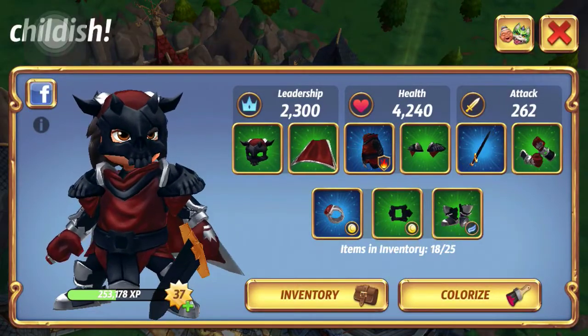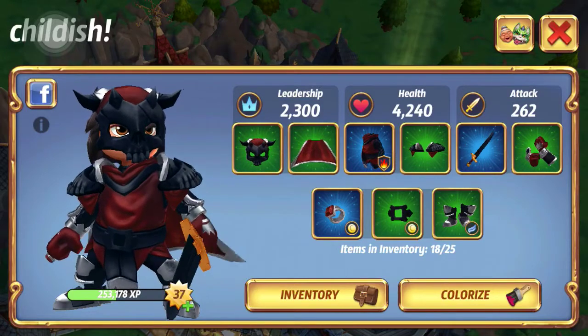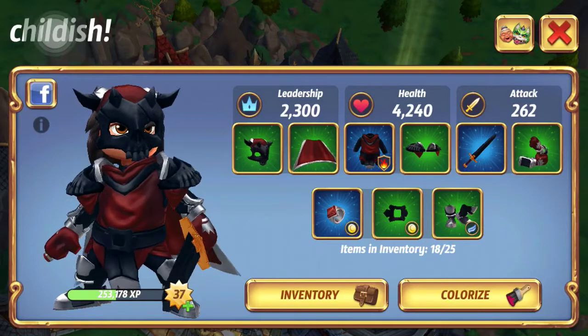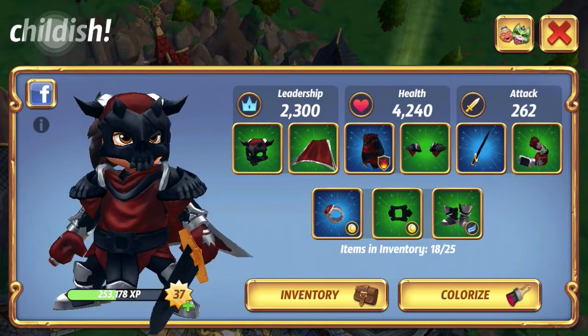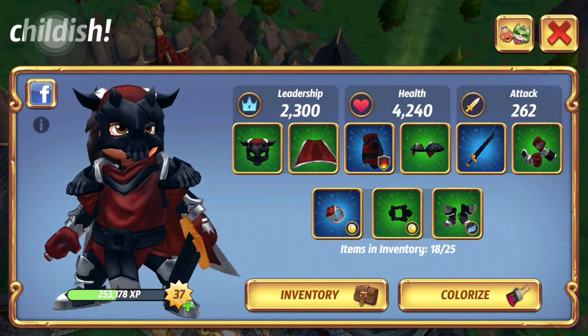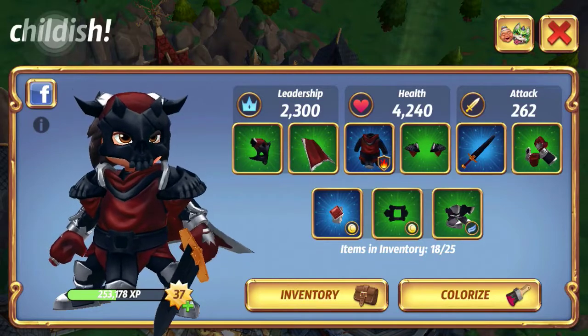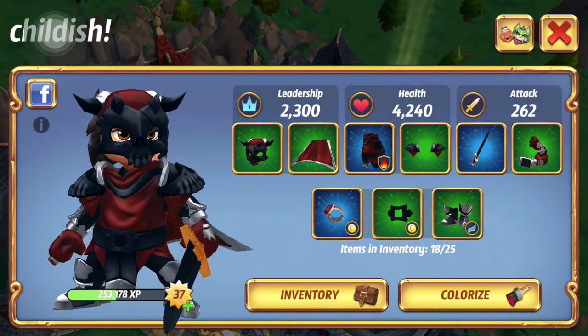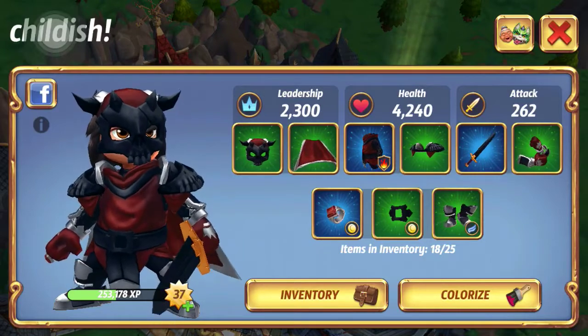The gold emblem increases the percentage of gold that you get. Those are the main secondary stat types. You might also be able to find health, damage, and leadership stats as secondary statistics in addition to primary ones - it just kind of depends on the rarity of the item.